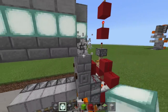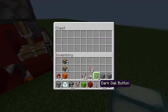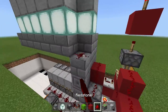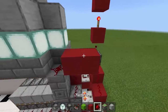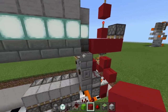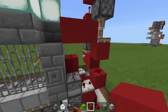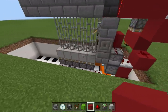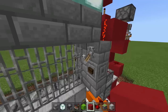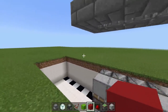Now we can add the lockout switch. Take out your lever and place it on top of that button, then place a piece of redstone off the lever, come out a block and place two more pieces of redstone. Take out your sticky piston and place it facing downwards off that redstone, with a block in front of it. Once the gate is closed, clicking down this lever will cut off the redstone so you cannot open or close the gate. Flip up the lever and it will work again — that's how the lockout switch works.